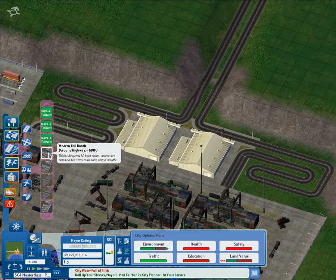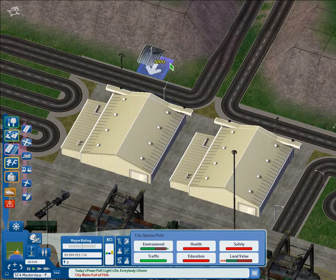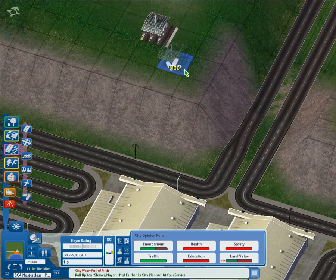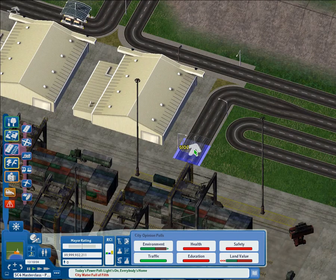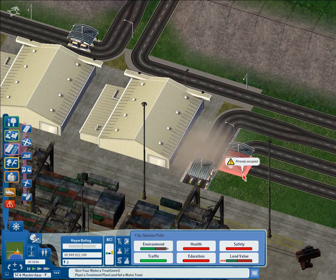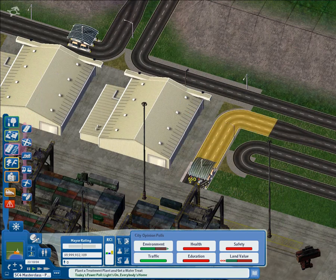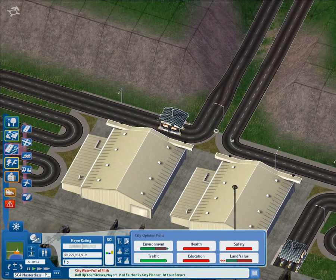Now it's time to put the checkpoints. For these I'm going to use this OWR 3 toll booth, which I think works quite well. Place it on the OWR 3 right next to the hangar lots, which we're using as our customs buildings. Place it next to the buildings as you see there. So that's the exit checkpoint done for goods coming in, and this is the entrance checkpoint for goods coming out. Don't forget to drag one-way road through to activate the paths and make sure everything is pointing the right way.